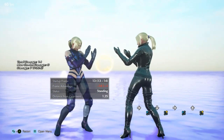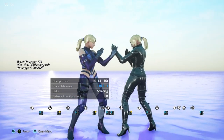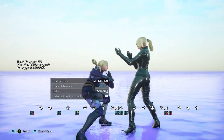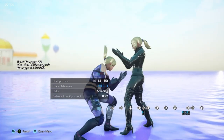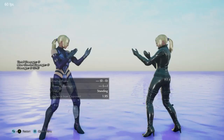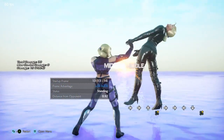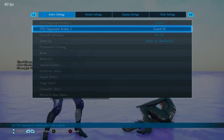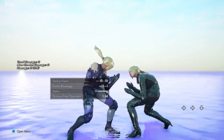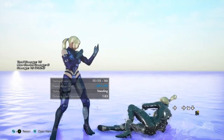13 frame startup means 22 frames total. I also want to point out that it's her fastest move from sidestep, negating the fact that you can sidestep and do any move you want, as long as it's not sidestep 4 — that's pretty much the only one you're limited by. The most important properties are that it's a launcher, and also that it launches crouching opponents. Technically it's her fastest move that launches crouching, if you negate that it requires a sidestep.